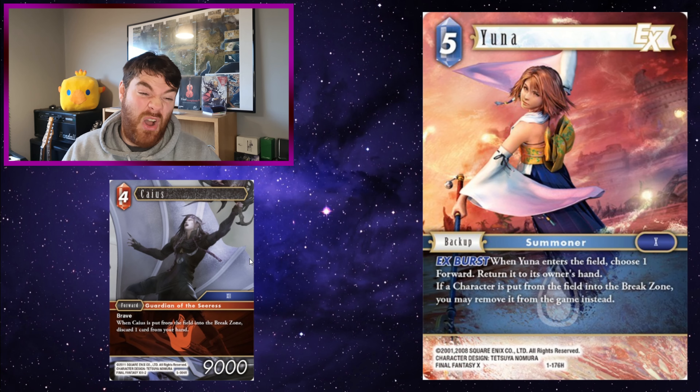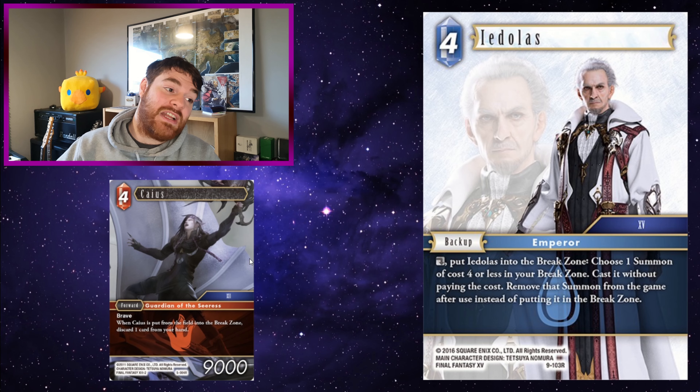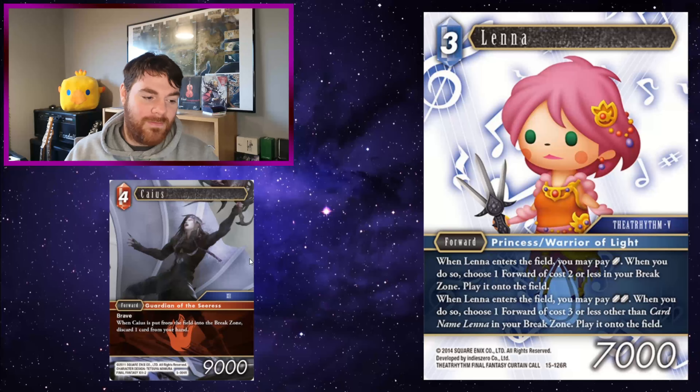Caius: a 4CP 9k fire forward with Brave, and when Caius is put from the field into the break zone, discard one card from your hand. Not a great ability — having to discard isn't amazing, and he's usurped by so many multi-element forwards now that gain Brave with really good abilities, though the drawback there is paying more than one element. Using something like Yuna means Caius never actually goes to the break zone, so you don't have to discard a card — it's fine.